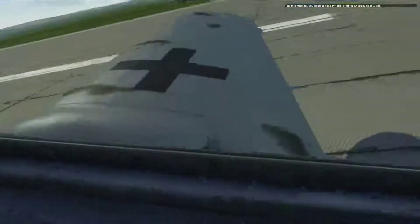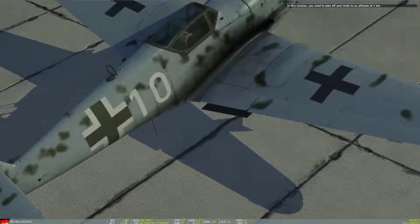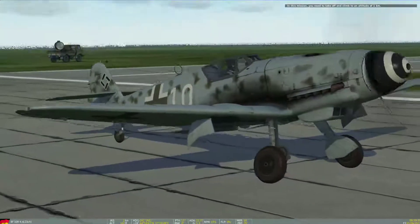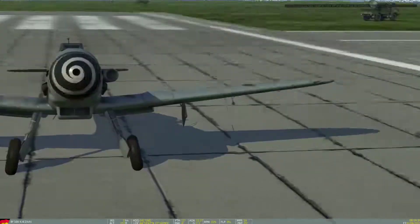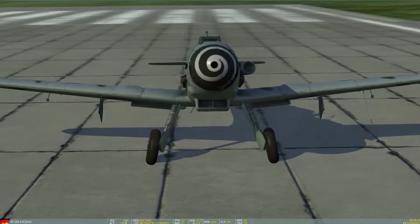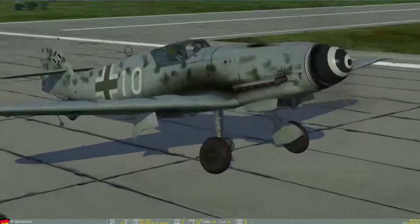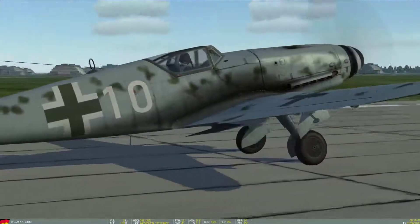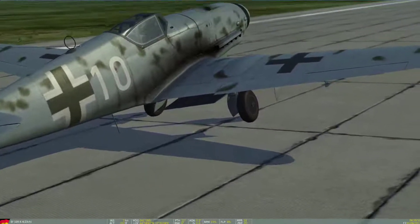First off, let's go to external view, mostly to admire the aircraft itself. You'll notice it's got a very narrow track landing gear. This makes it — see how it's kind of wobbling, like it wants to tip over? It's got a narrow base, kind of like sitting on a stool.